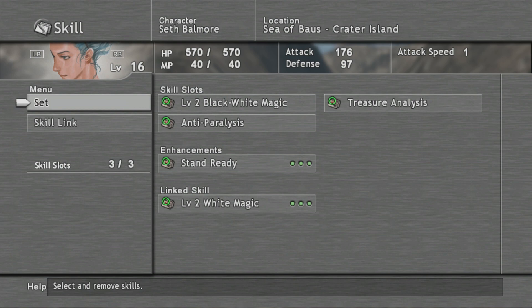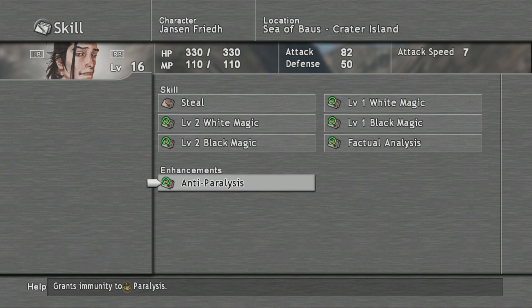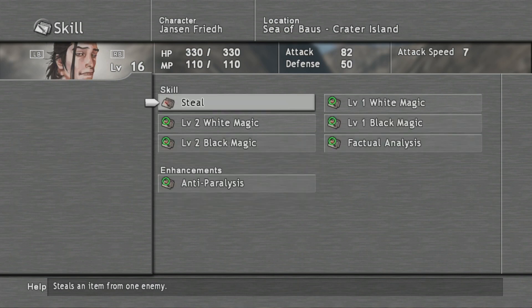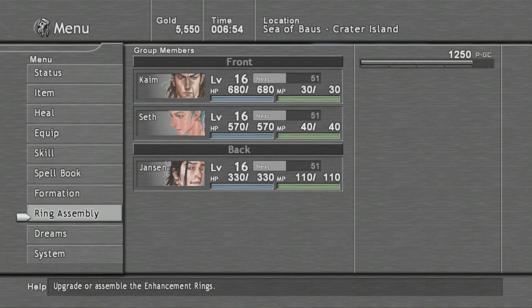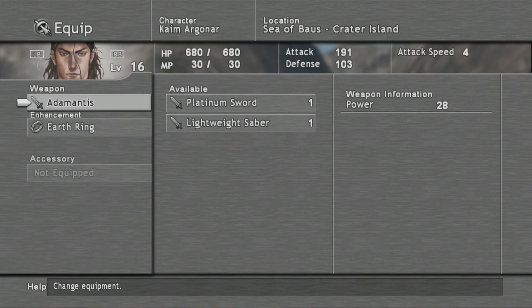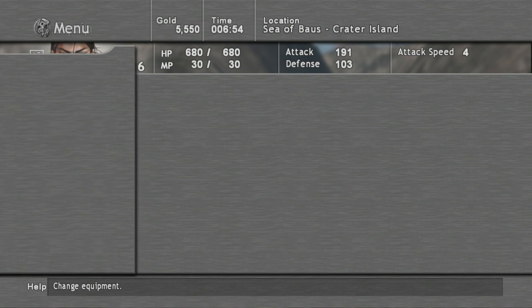Everyone's got anti-paralysis because the boss that's coming up tries to use paralyze all the time. They can do black and white magic so we can get everyone to cast barricade on themselves, since this next boss likes to use magic rather than physical attacks. I've also got earth rings because the enemies are supposedly weak against earth.